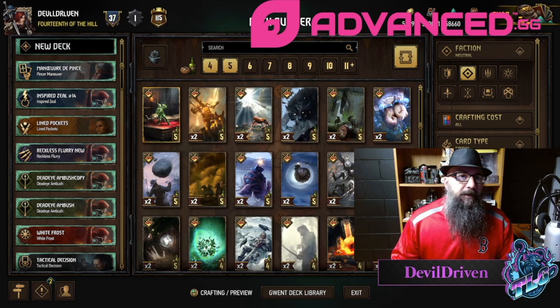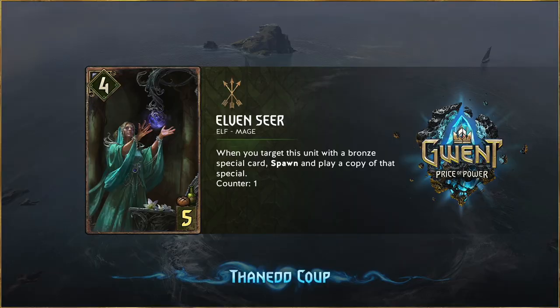First up, let's go over this Elven Seer. This art looks incredible — I love the little wisp on the corner here. I hope that extends somehow, that'll be great. It's a four for five, so it's the common for the day — Elf Mage.